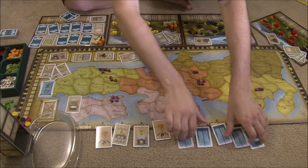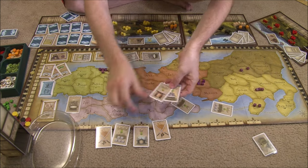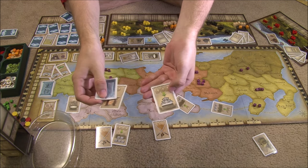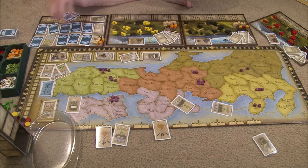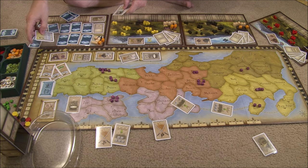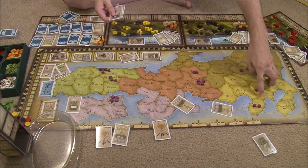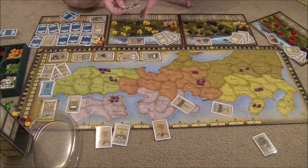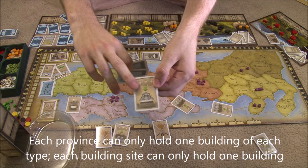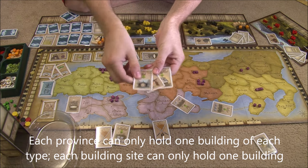Let's briefly go through the different actions you can take. First are the build actions. There are a few different things you can build, each costing a different number of resources — one chest, two, or three. You can build them in the province of the card you played. When you build somewhere, you have to build on one of the available open spaces, and each region can only have one of each type. So if you already have a castle in an area, you can't build another castle there, but you can build temples and Noh theaters.